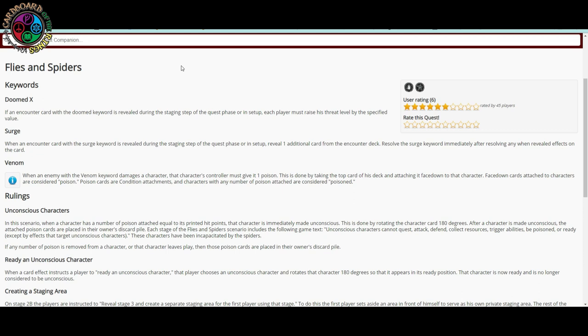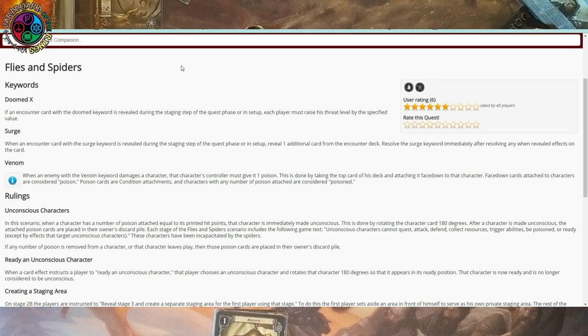These characters have been incapacitated by the spiders. If any poison is removed from a character, or that character leaves play, those poison cards are placed in the owner's discard pile. That's the big mechanic of this quest — spiders add poison to our characters, and they can become unconscious, basically useless until made conscious through game effects.